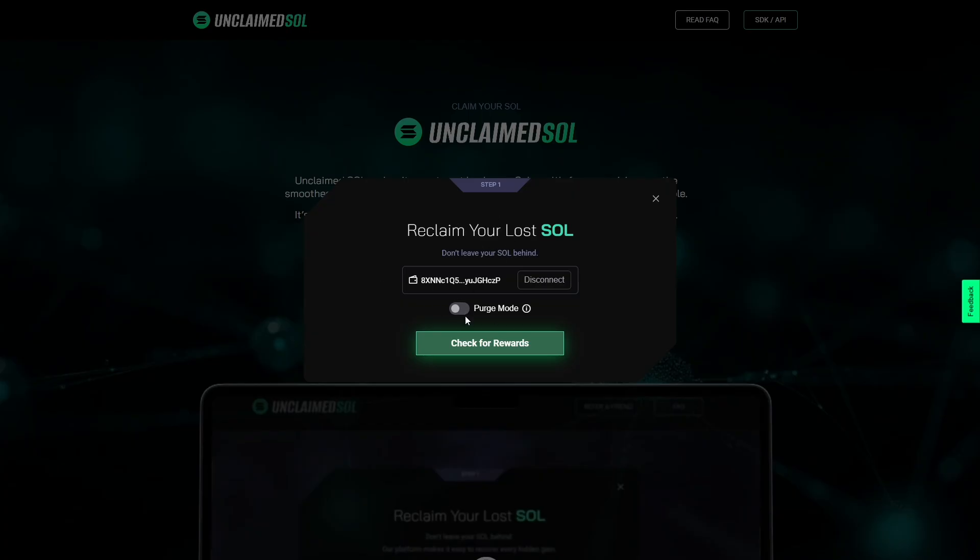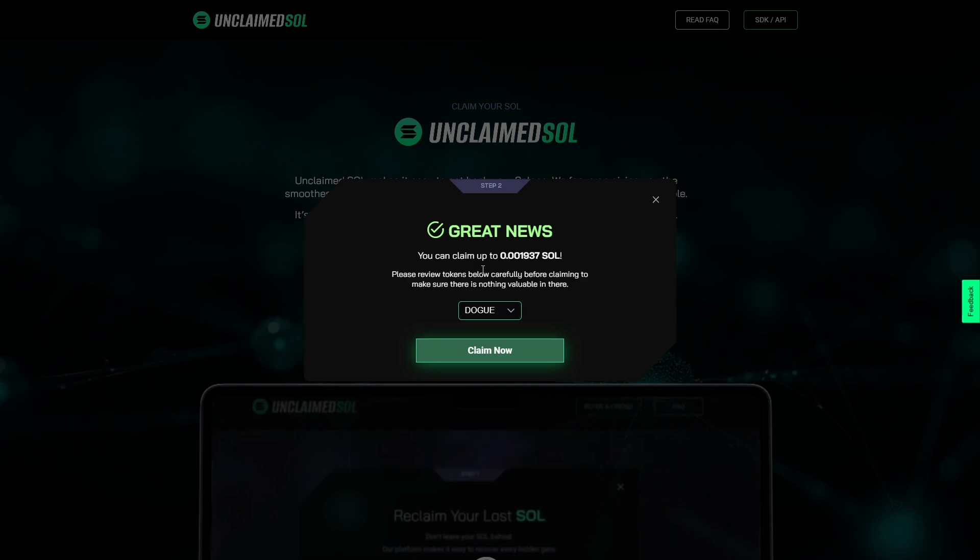So basically, as you can see here, I can turn on purge mode. Ticking this would enable it to burn every token, and I wouldn't have a checkbox of what I want to select. Now, if I turn this off, you can click here — Check for Rewards. And boom, as you guys can see with purge mode unchecked, great news — this is the amount of Solana I can claim.